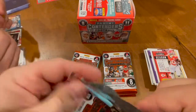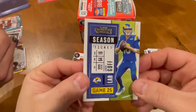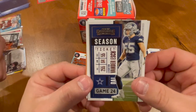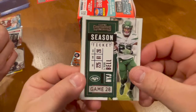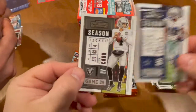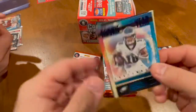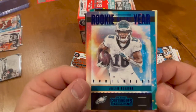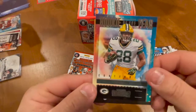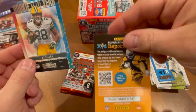That's probably worth money. We have a Jared Goff, a Leighton Vander Esch, a LeVeon Bell — not in his Chiefs scene — and Amari Cooper, Derrick Carr, Christian McCaffrey, and we have a Rookie of the Year Jalen Reagor. Oh, and we have another Rookie of the Year — AJ Dillon — very nice card.